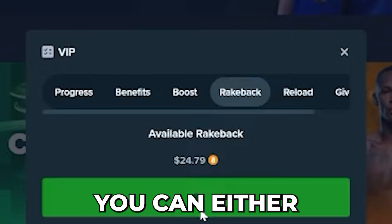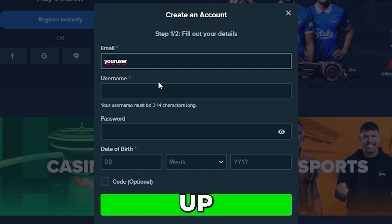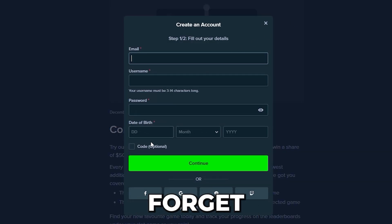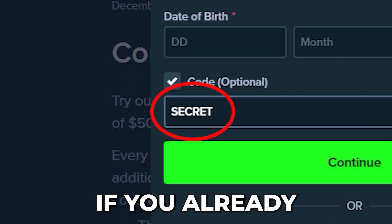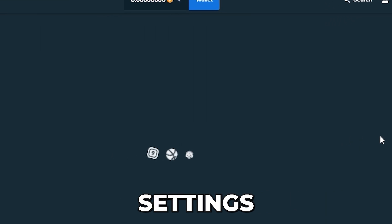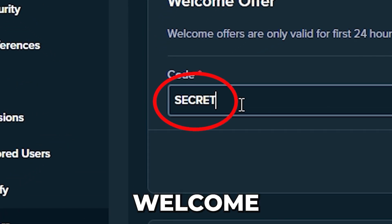To get started, you can either create a new account or use an existing one if you signed up less than 24 hours ago. If you're making a new account, don't forget to tick the code box and input the secret promo code. If you already have an account, just go to settings, click on offers, and enter the secret promo code in the welcome offer box.